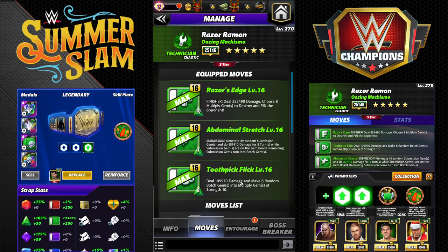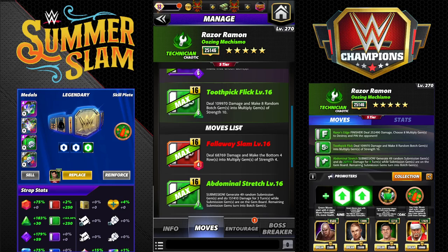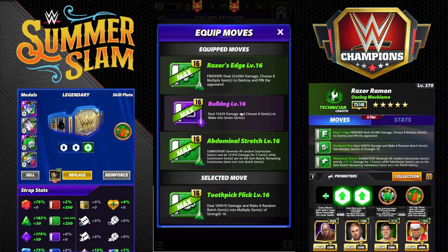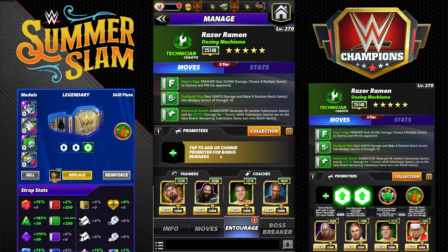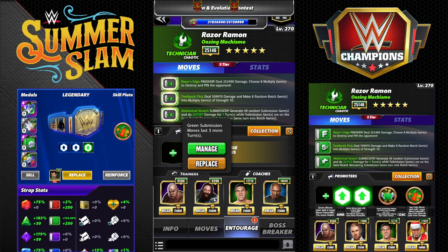The last move we haven't seen is the Toothpick Flip — 8 MP green: deal 109k damage and make eight random botch gems into multiply gems of strength 10. Very large multis — 10 right off the bat, which will be 12 in feud with the 50% gem buff. The downside is it's random so we don't know where they'll go, and we do need two green MP trainers. Depending on how the meta perks develop, you might also think about switching Bruno out and buffing gem damage further with Memrock or Lacy.